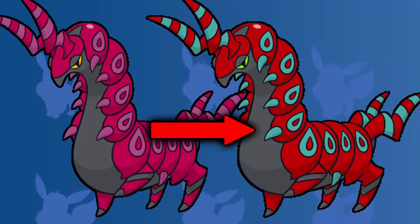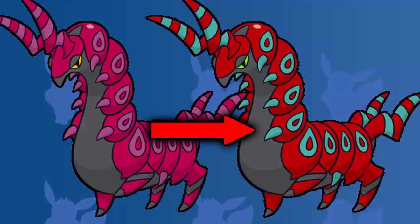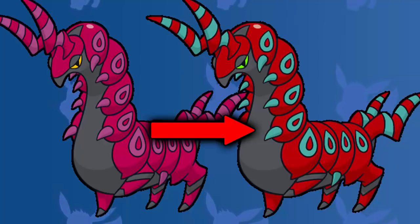For shiny Scolipede it really works out well. I didn't think that red and turquoise would go that well together because it's not really two colors that you usually put together, but it works. And I like how the eyes turn green as well, just as an extra little touch. Shiny Scolipede is the best looking shiny bug type Pokemon — I love the red and I love the blue and it just goes really well together.